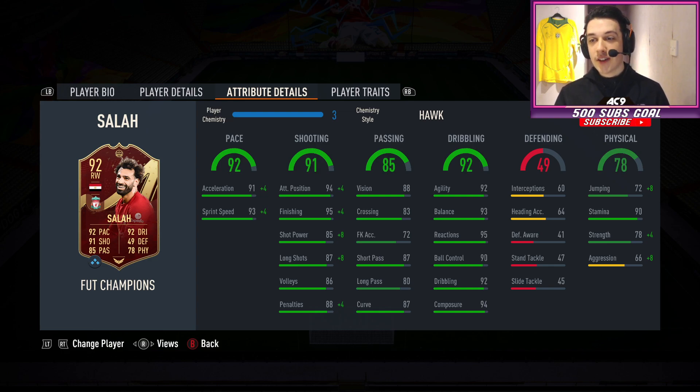The physical stats: 72 jumping, 90 stamina which is fantastic, 78 strength which is actually not bad at all, and 66 aggression which is on the lower side.